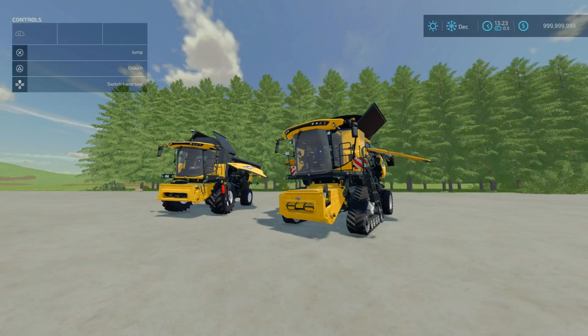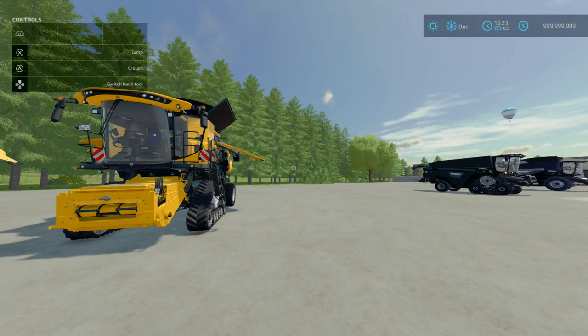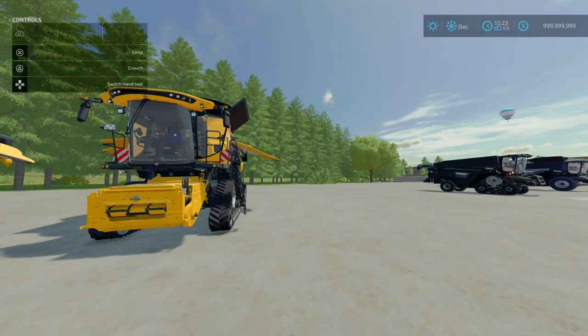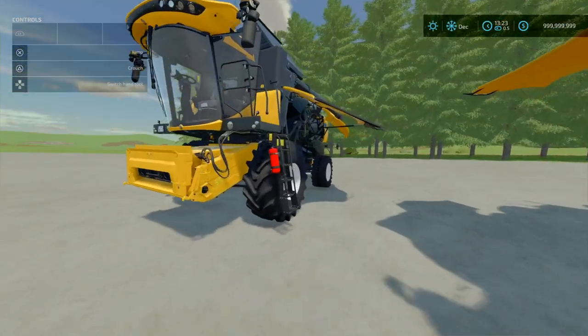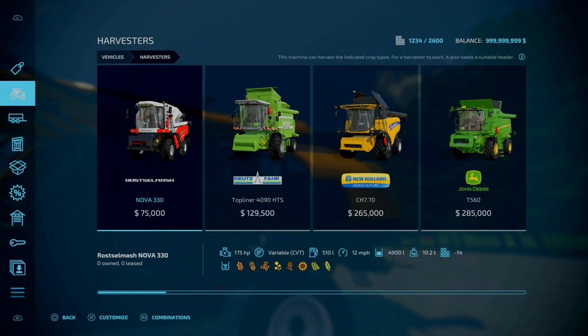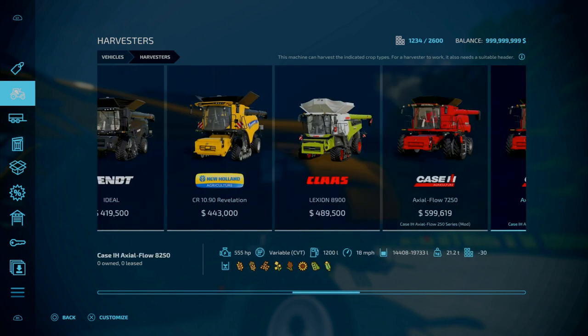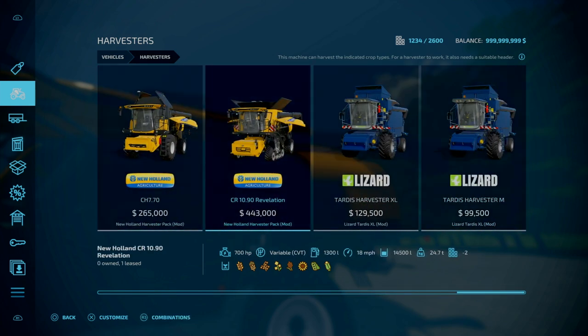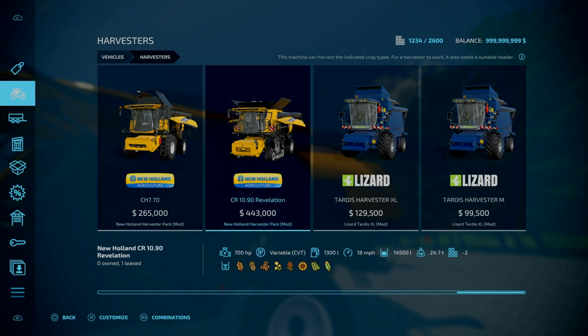Our second-to-last mod of the day — the New Holland Harvester Pack by Just Farming. It's exactly the same as what we just looked at with the Fent Harvester Pack. This is a pack of two harvesters: the CR-1090 and the CH-770. Same as the base game in terms of characteristics, engines, work speed, power and all that. The only difference is the animations. CR-1090: $265,000. And $443,000. Same hoppers, same capacities, same speed.